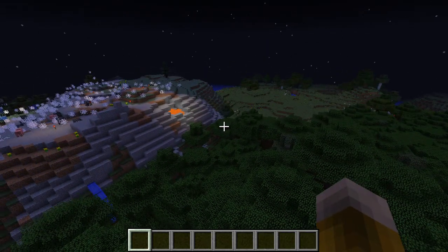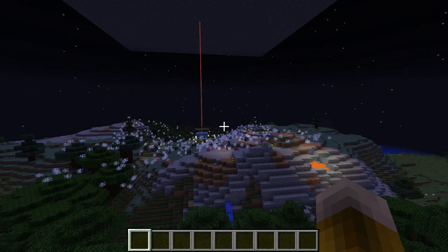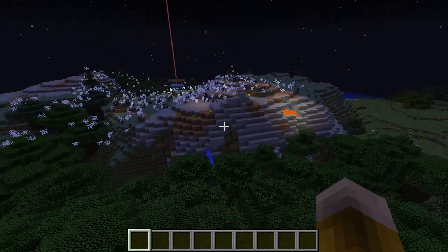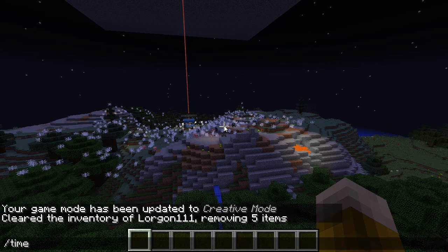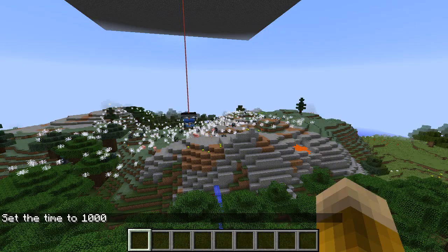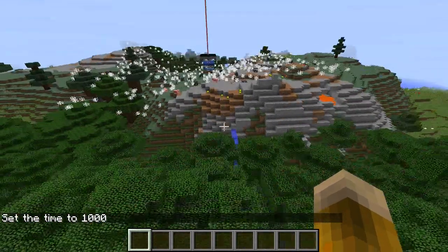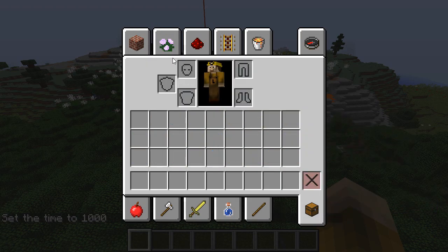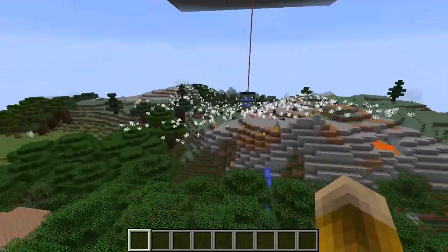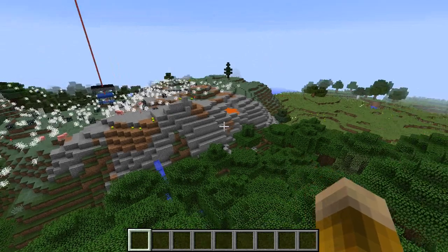I've been dealing with various issues in Minecraft, and one of them you might be able to already see here. It's not incredibly obvious, but if I were to do time set 1000 to make it daytime again, you can see there's a big bedrock ceiling above this area. But despite not having night vision or anything, everything in here looks daylit, and it's because I'm not computing light properly in the map.